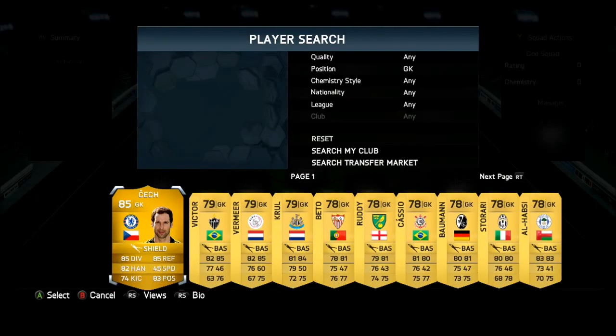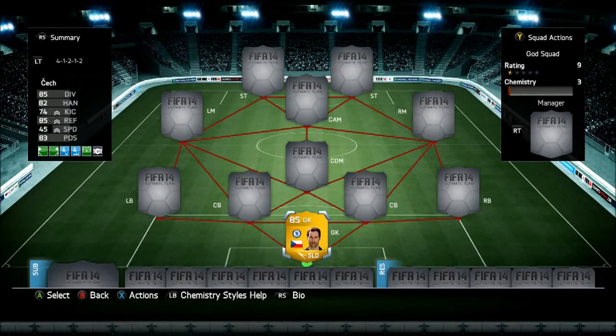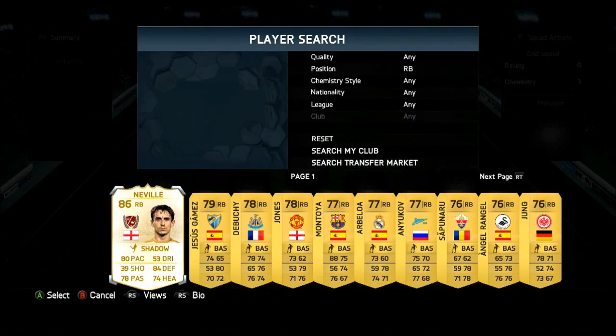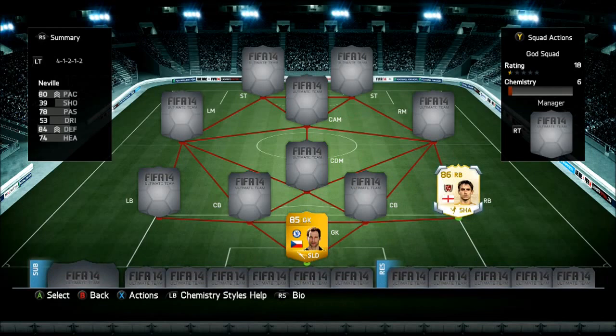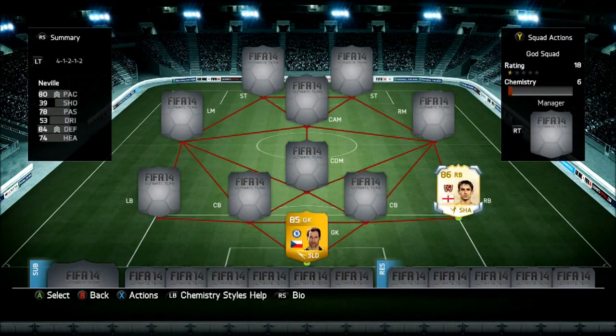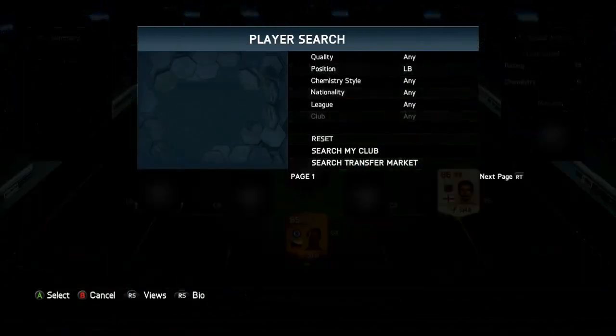In goal, we have Percek. For me, this is the best goalkeeper in the Premier League on this game, so that's the obvious choice to go with. At right back, we do have Gary Neville. This guy has 80 pace, but in game he feels so good to play with, and he doesn't really attack much. As you can see, he's got a high defensive work rate, so I really enjoy using him.